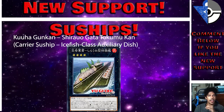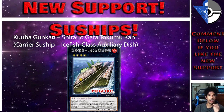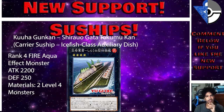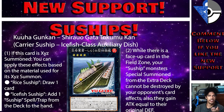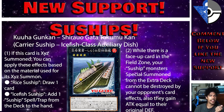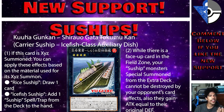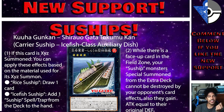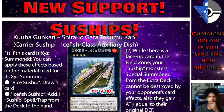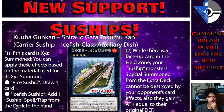Next is the Ice Fish Class Auxiliary Dish — a Rank 4 Fire Aqua XYZ effect monster with 2200 ATK and 250 DEF. If XYZ summoned using Rice Sushi you draw a card; Ice Fish Sushi lets you search a Sushi spell or trap from your deck to your hand. While this card is on the field in the Field Zone, your Sushi monsters from the extra deck can't be destroyed by opponent's card effects and gain ATK equal to their original DEF — though 250 and 500 are pretty low gains. One of them looks like a spicy salmon roll and the other looks like seaweed, cucumbers, and noodles.